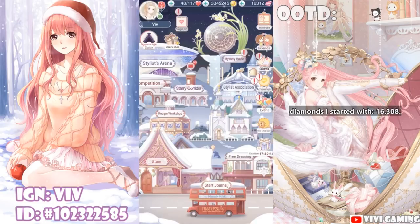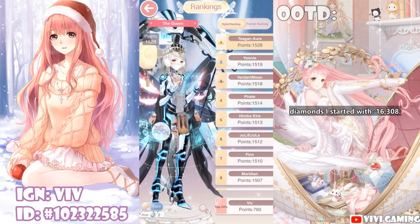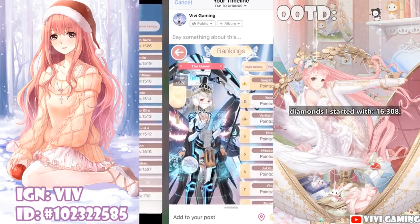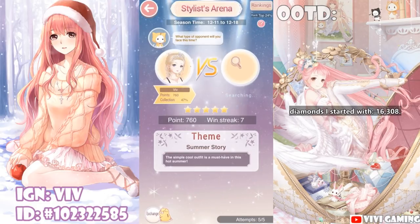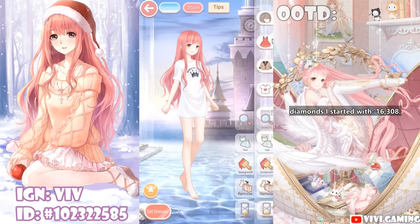Up next is the Stylist Arena. The Stylist Arena has two daily achievements: one is to win three rounds, and two is to complete five rounds, win or lose. But first, I want to direct you to the rankings in the top right corner. At the bottom, there is a share option for two star coins. Be sure to do this daily because you will need a lot of these in the long run. I recommend writing your score down in a notepad so you don't go against an opponent with a higher score and lose.